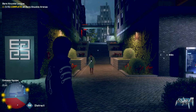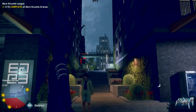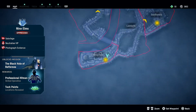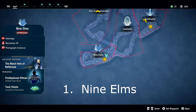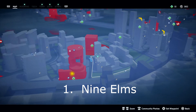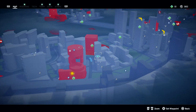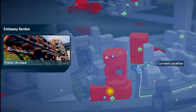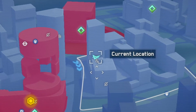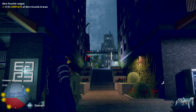Welcome to Watch Dogs Legion. Today I'm going to show you where to get four out of the five pig masks. You don't need anything specific, just the locations. First, go down to the Nine Elms area and put your marker where mine is. You'll see it's the Embassy Gardens — that's the first location. If you zoom in close on the map you'll actually see a gas mask icon, so you know you're at the right place.